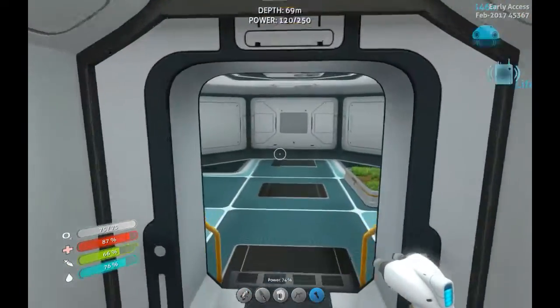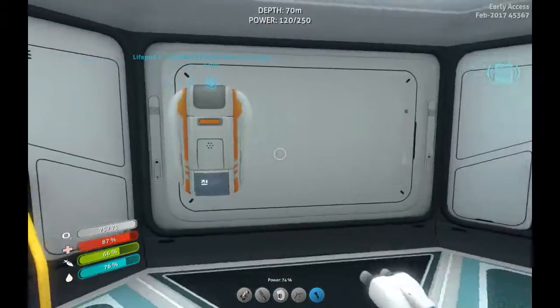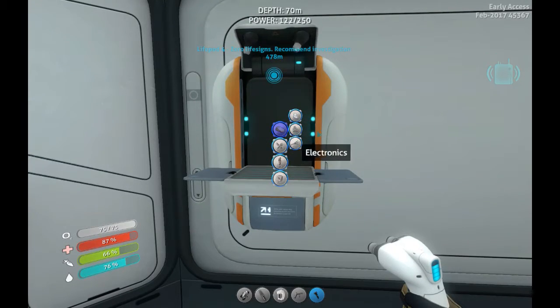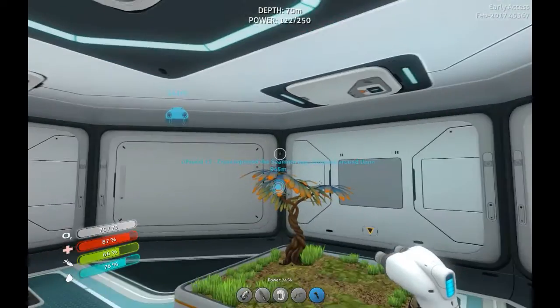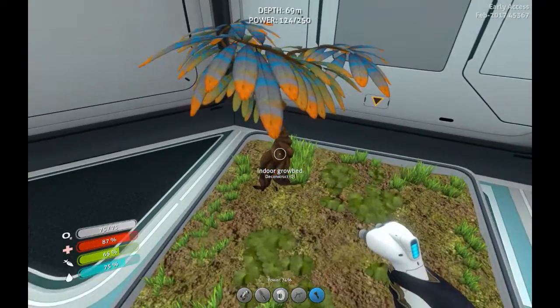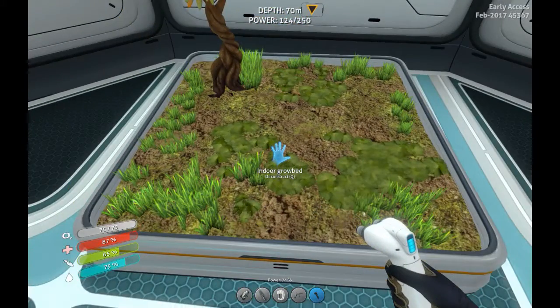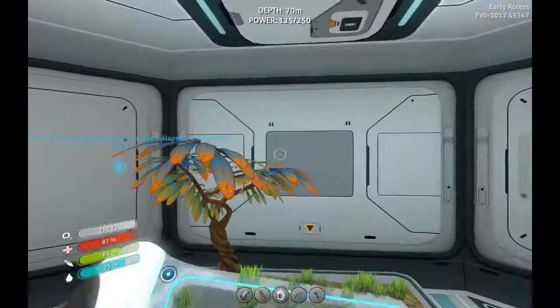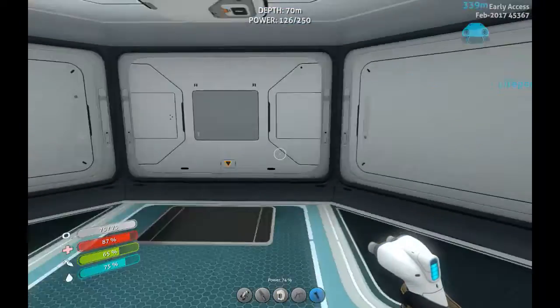Welcome aboard, Captain. I did a little bit of running around. I made a fabricator so I don't have to keep running back to our little life pod. I made an indoor grow bed and went and got some seeds — lantern fruit. And that is nearly grown, so that will be nice for us.